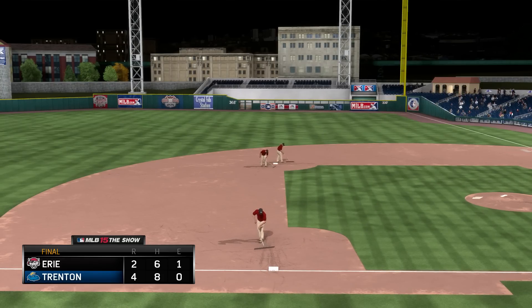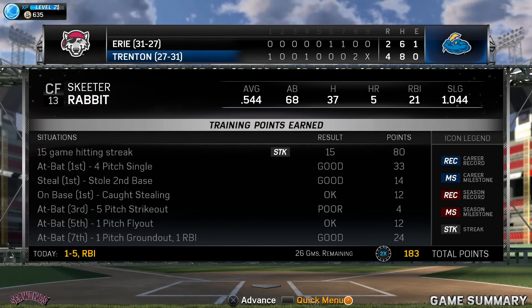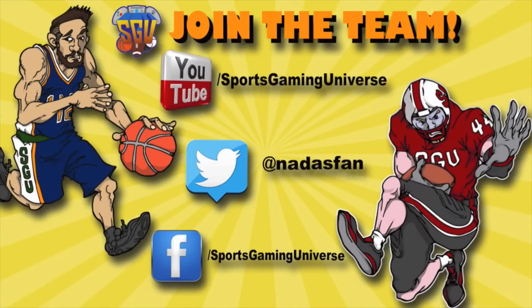Trenton wins four to two. That 15-game hitting streak means the big club has to be paying attention — the call-up to Triple-A has got to be right around the corner. The only reason I'm not simming games right now is that I'm using the two-time multiplier and I don't want to waste it. When that's over, the simming will begin. We'll see you next time for more Skeeter Rabbit.